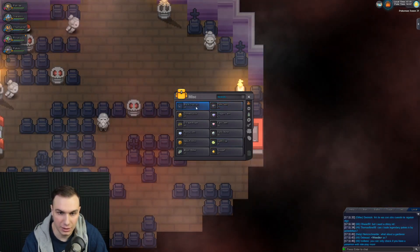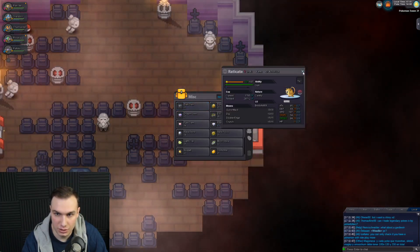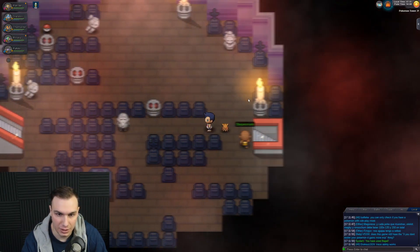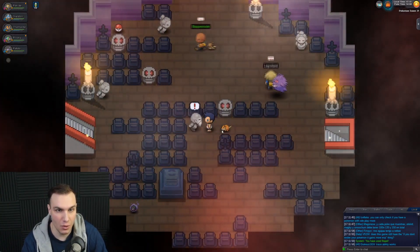I also have Raticate in the front. Raticate, this could actually help you for this because you have Crunch. So we're going to give you the Black Glasses so you do more damage. We need Repels — we have 14 of them left, that's pretty good. I guess I'm going to battle everybody to get Raticate some experience because Raticate's getting pretty low in the levels, actually.